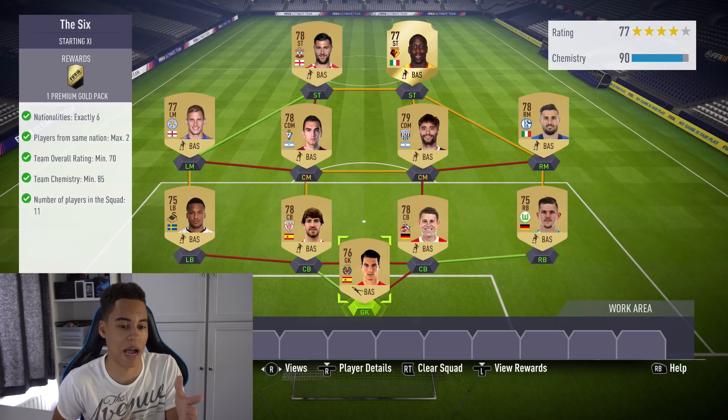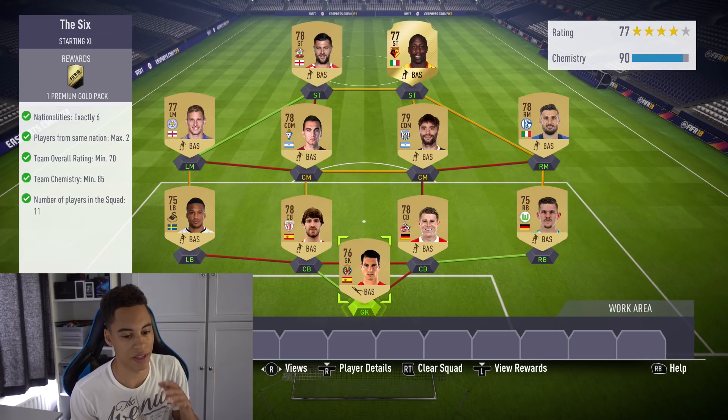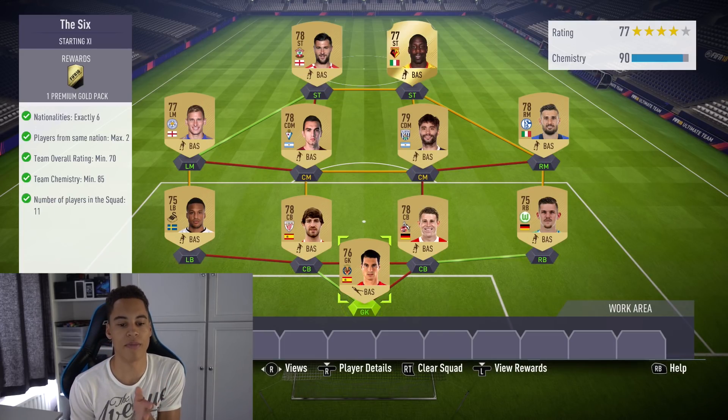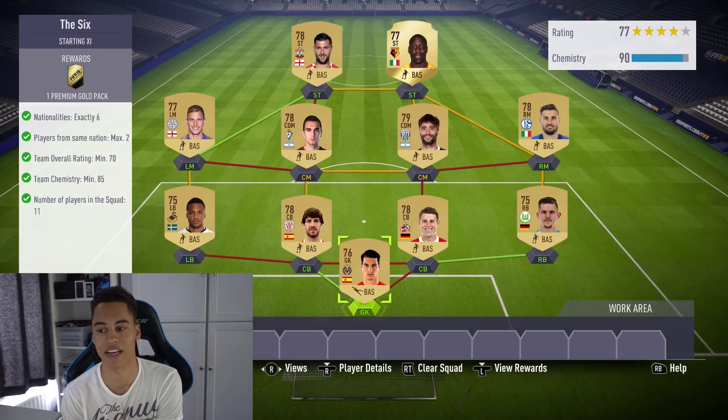Hopefully we pack some decent players to make some big profit back from these SBCs, because they don't cost much. Most of these are just pack players, not really worth too much — maybe up to 3,000 coins but they're pretty cheap. This next one requires six nationalities and two from the same league. I've done a couple of strong links with the leagues — the Spanish league, the German league, and the Premier League.